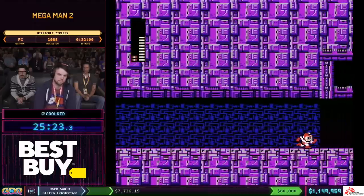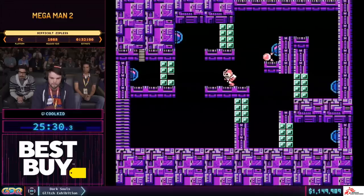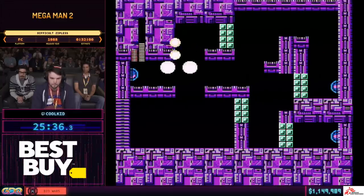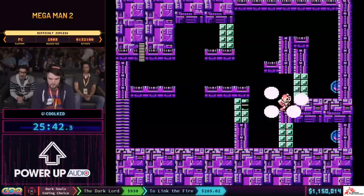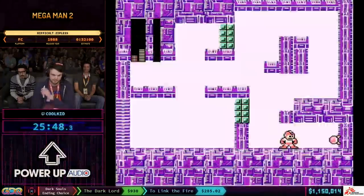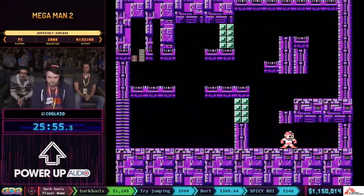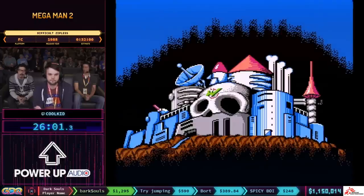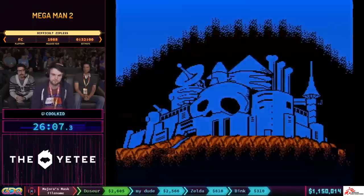He's got a tricky Item 1 placement coming up at the start of the fight. He got the double — excellent. Cool Kid in good shape, he just needs to get one more double here. Very nicely done. Now he's going to go for the damage transfer. No damage transfer — he's going to be down one crash bomb that he would ordinarily have. He usually has two crash bombs going into the machine fight at the end of the refights. So it's going to make things a little more exciting. Cool Kid has to manage his health a little bit differently — can't go with reckless abandon here.